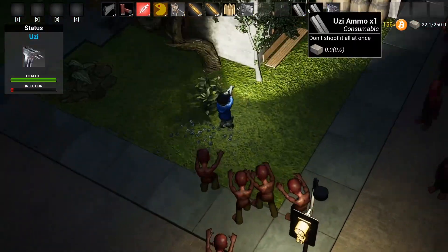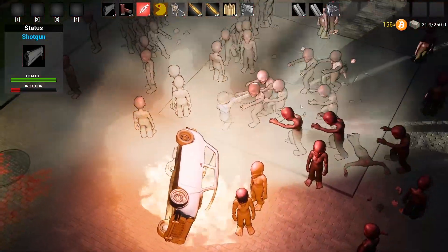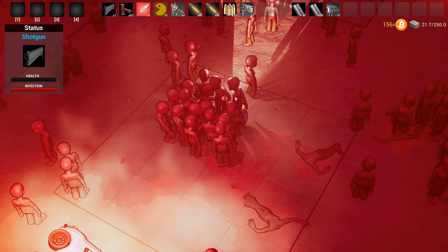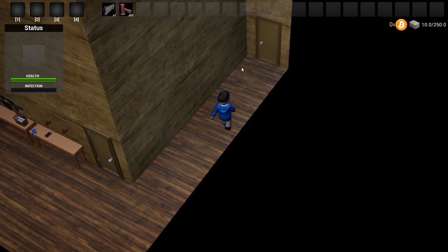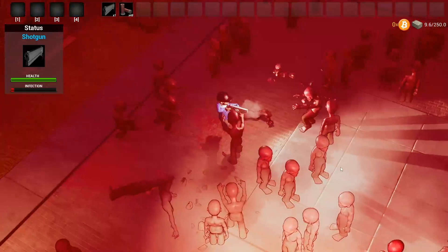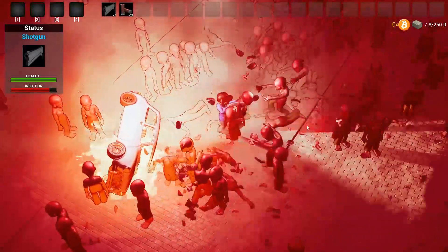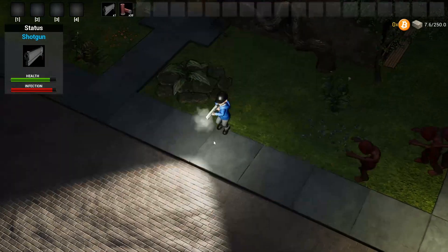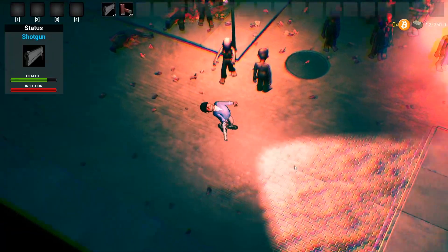Let's equip the shotgun for maximum splatter and get infected. Looks like I died — that's why the shotgun wasn't shooting. Let me try again. I'm going to get my revenge! We found a bug in real time, folks — somehow the shotgun is getting ejected from the inventory. I'll fix that. But here I am, I'm turning into a zombie.